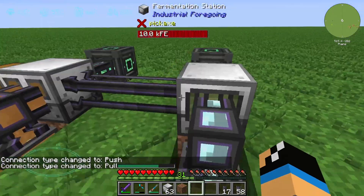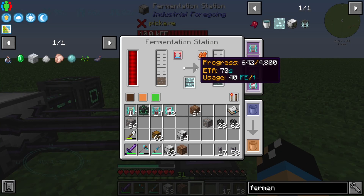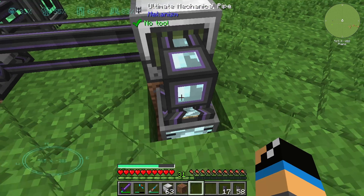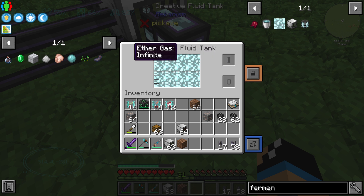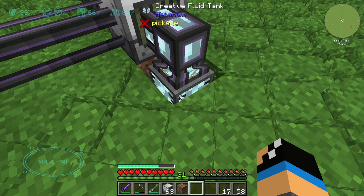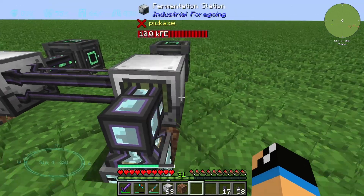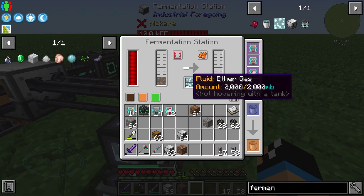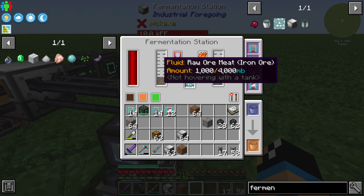We have some ether gas here, but it is a little bit tricky because the gas is stored in a fluid tank — most mods don't have support for gases, so it is stored in a fluid tank. We connect this ether gas to our fermentation station.